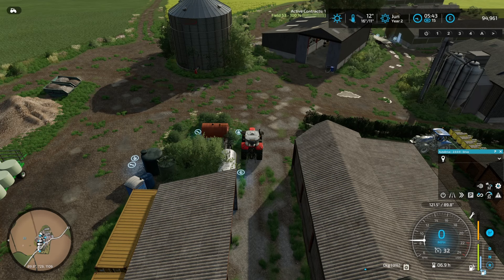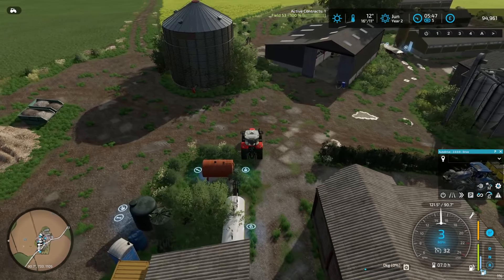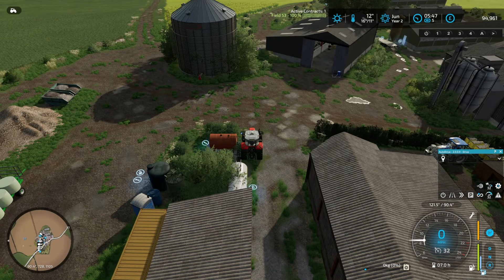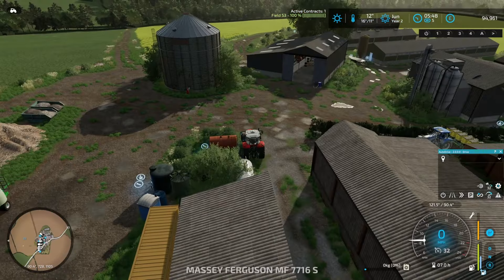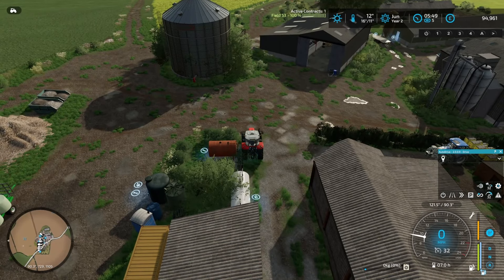Hi everyone and welcome back to the channel. I'm Farmer Jolly and this is our Let's Play Series on Moss Valley. We have spent quite a bit of time off screen finishing that massive contract and I'm pleased to say it's done — completely and utterly finished. Everything has been sold that needed to be sold or delivered. I think we made about £6,000 extra. So we completely finished the contract. We still need to collect our money.